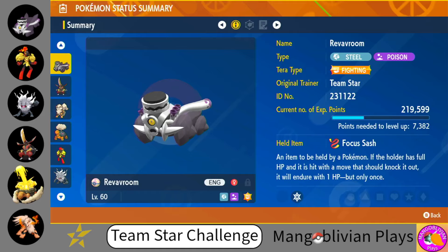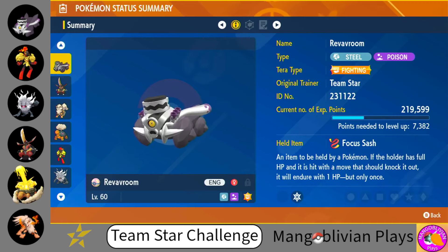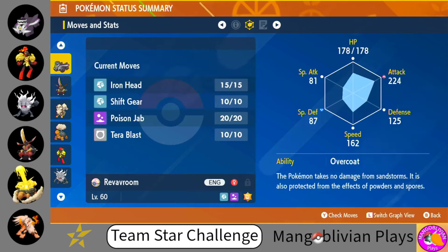I gave it a Focus Sash, because I want to make sure that it can take at least one hit. It does have a wide variety of attacking moves, especially with Terra Blast being a Fighting-type move, so I can hit Pokemon like Kingambit for big damage with that. Poison Jab is going to be for the Fire-type Pokemon that I assume will also be very heavily used in this competition. Overcoat makes it so it doesn't take damage from Sandstorms, Powders, or Spores — not really helpful in this setup, but that's what we're going to be utilizing.